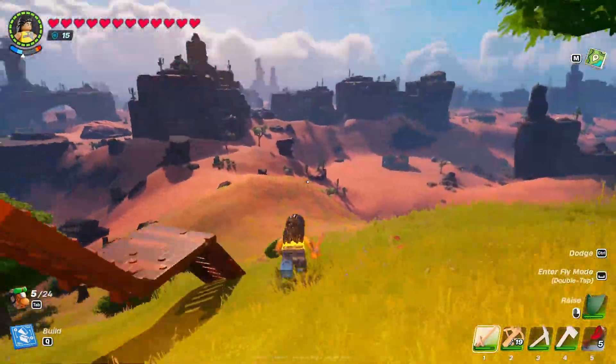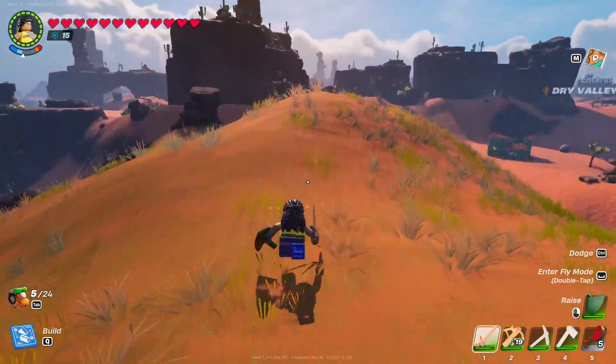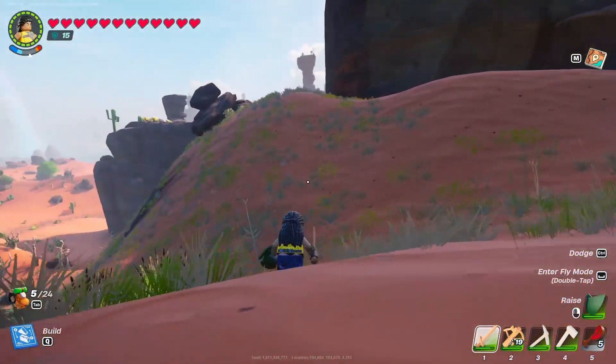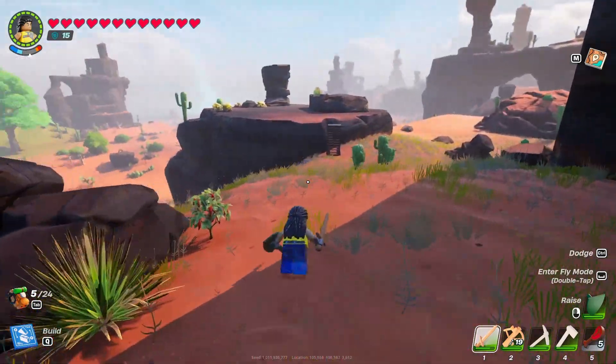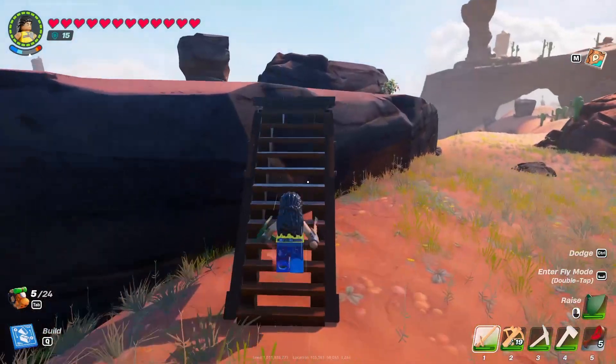Let me show you how to get your amber. You're gonna make your way to the desert and go on top of one of these big rocks. If you don't reach it, most likely you'll have to have some wood on you and build up — just make some stairs to get up on top of one of these rocks.